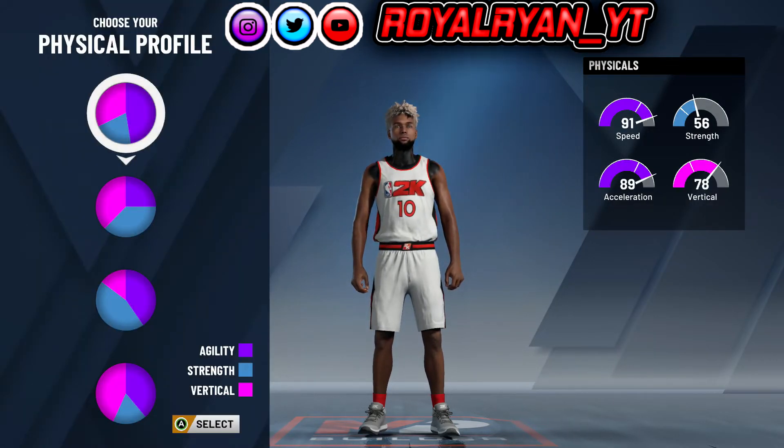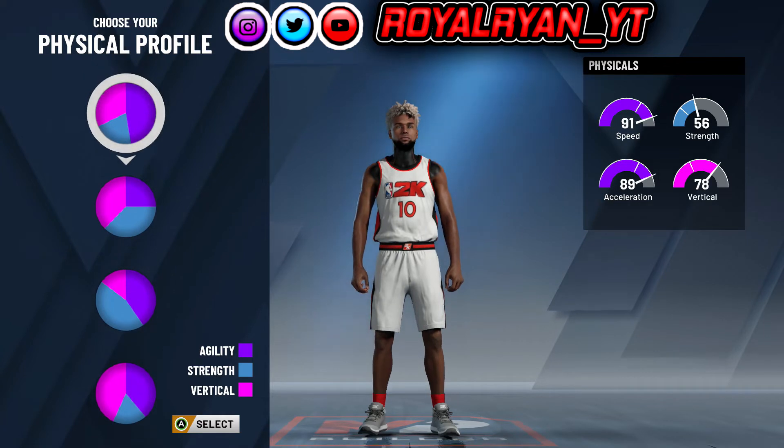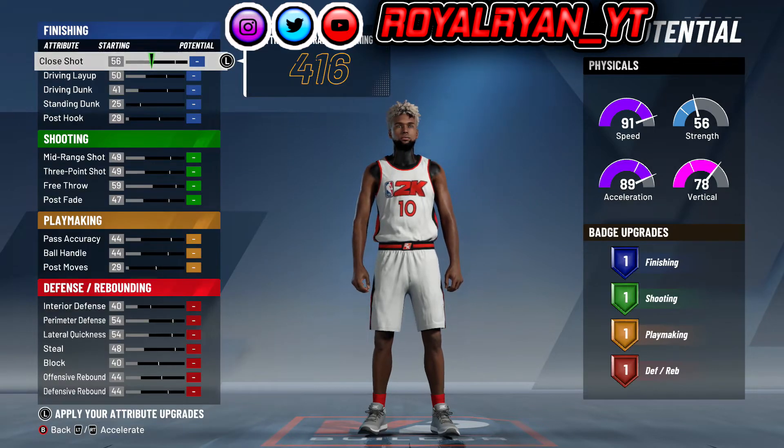Then with your physical profile, you're gonna go with the first one, because it has the highest speed and the highest acceleration too. And it has a 78 vertical, which is actually very good for a point guard.